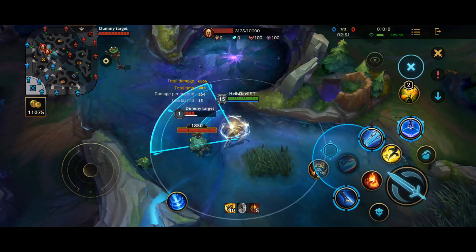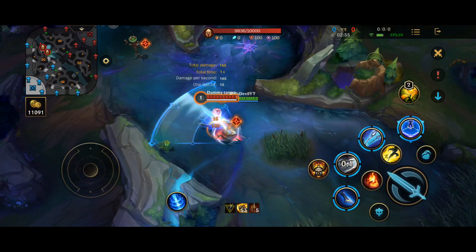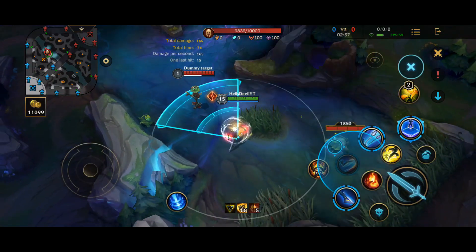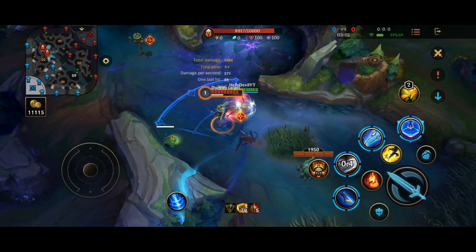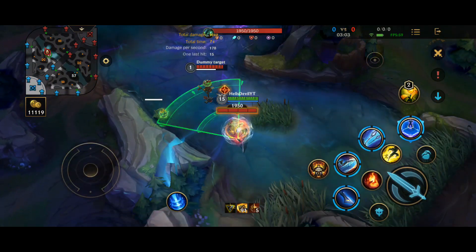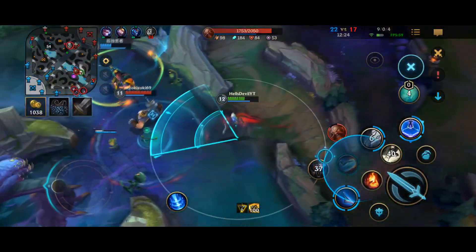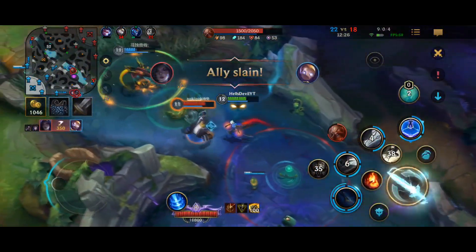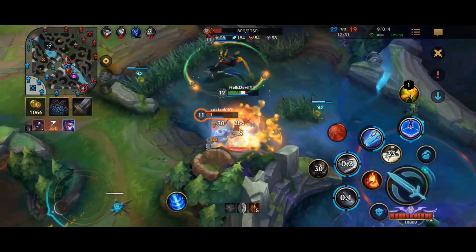Her second ability makes Camille slice in a certain direction. As you can see there are two spots that she can hit the enemies — either the inner half or the outer half. You should always try to hit your enemy in the outer half, no exceptions. You will do way more damage and on top of that you will slow them by 80% for two whole seconds, and on top of all that you will also heal up.